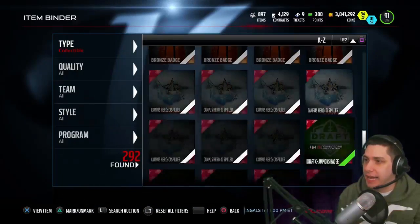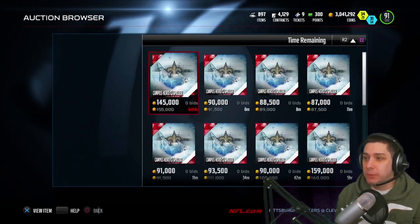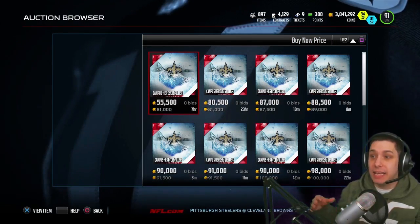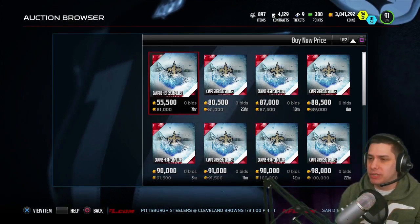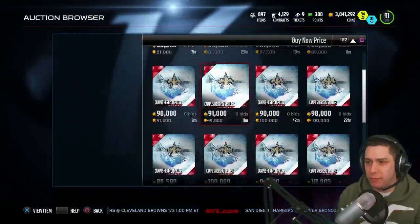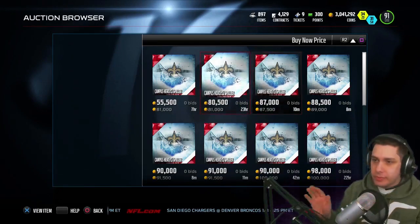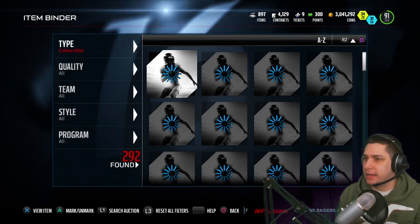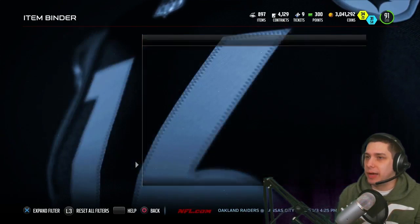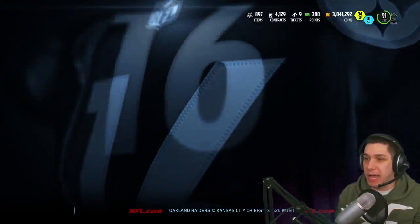We do also have the CJ Spiller campus hero, which I told you guys was gonna be coming out. I told people I don't really want to buy the actual players because we don't know exactly what they're gonna sell for, but the CJ Spiller one — if I was gonna own any — it was gonna be that one. I did own a few of them, I think seven or so. They're selling for 80k right now. Earlier today when it first came out they were going for about 110k, so I'm actually expecting it'll probably settle around 90 to 100k for CJ Spiller.